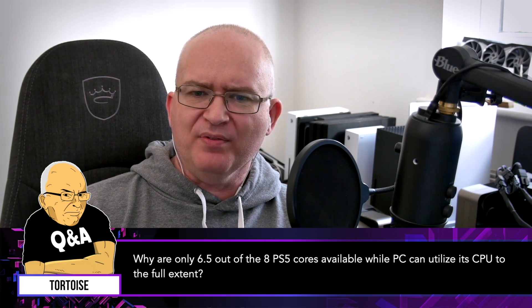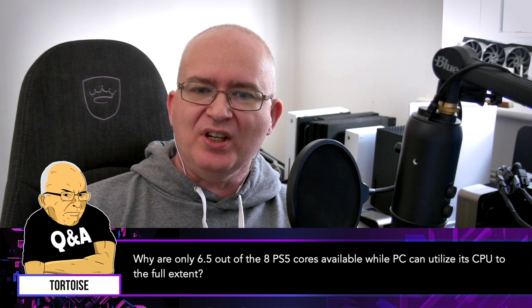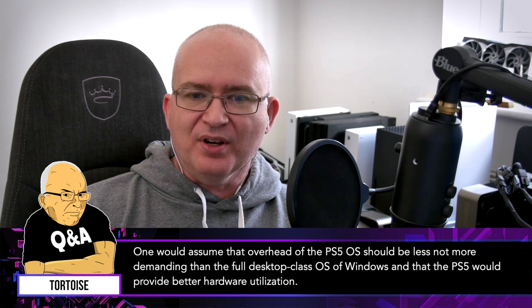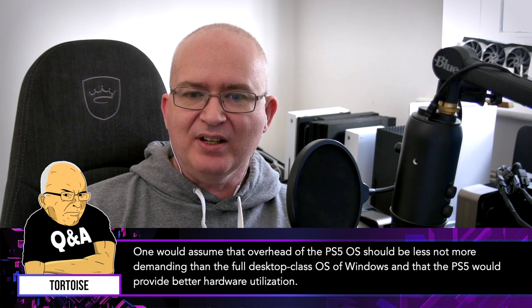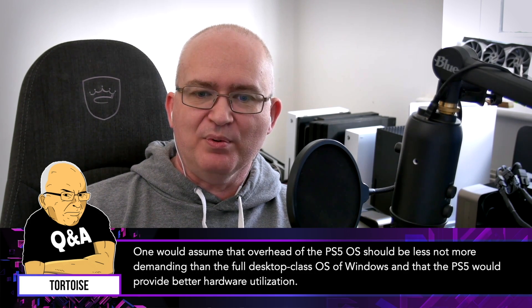In a couple of Alex's videos, the Ryzen 5 3600 was used as the closest substitute to the PlayStation 5 CPU due to only 6.5 of the PS5 cores being available to games. Why are only 6.5 out of 8 PS5 cores available while PC can utilize its CPU to the full extent? One would assume the overhead of the PS5 OS should be less, not more demanding than the full desktop-class OS of Windows, and that the PlayStation 5 would provide better hardware utilization.